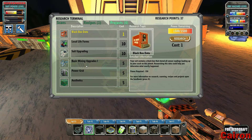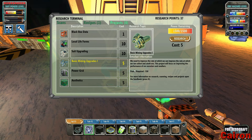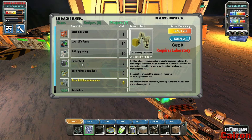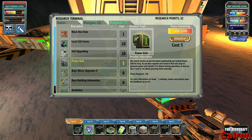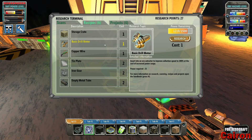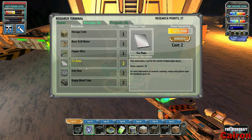We're not really able to do any recipes yet. We have 37 research points. So we have black box data, local lifeform suit upgrades, basic mining upgrades, base building automation — requires laboratory — and power grid. Can't survive just the power produced by a center power hub for long, so we'll get that. So it gives us more recipes — a basic drill motor, insert into an ore extractor to improve it. We need some materials and stuff now — we have these ore extractors.